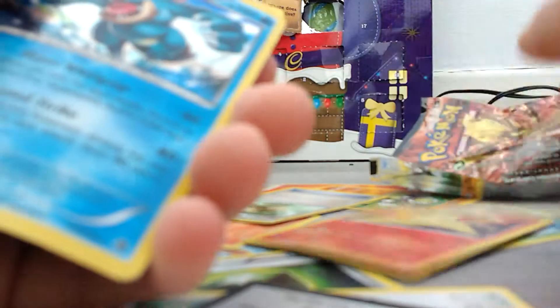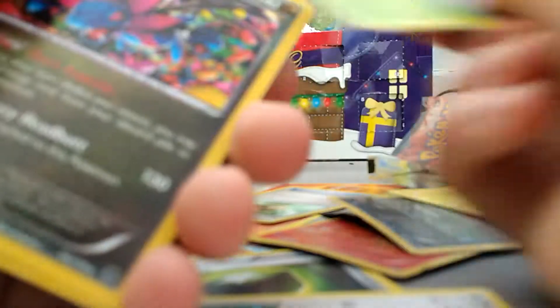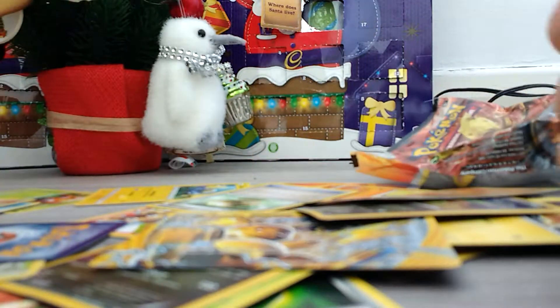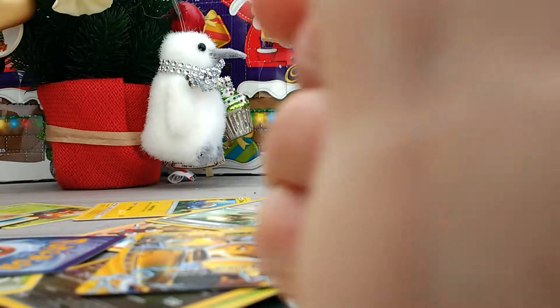Here's a recap: Meganium holo, Typhlosion holo, Feraligatr holo, Noivern holo, Electabuzz, Meganium holo, Hydreigon, Raichu Break — which is the best card — Flygon, and Gallade. That was pretty good. These were all holos, except for the Electabuzz.